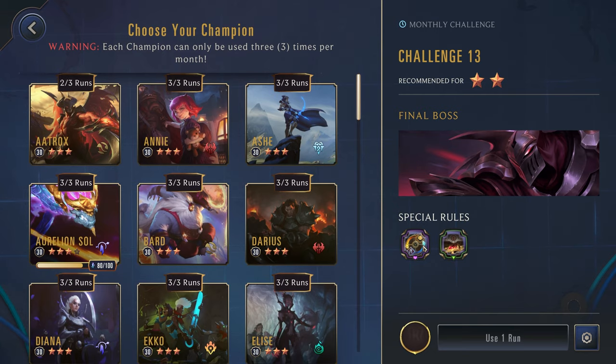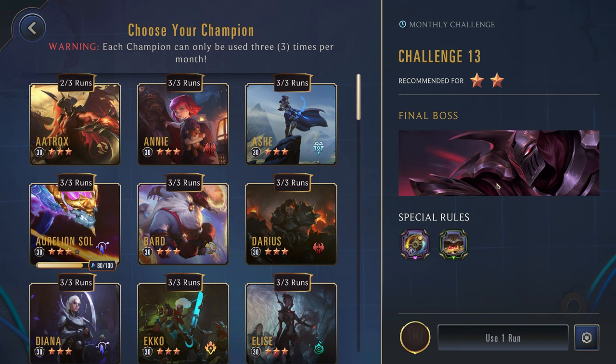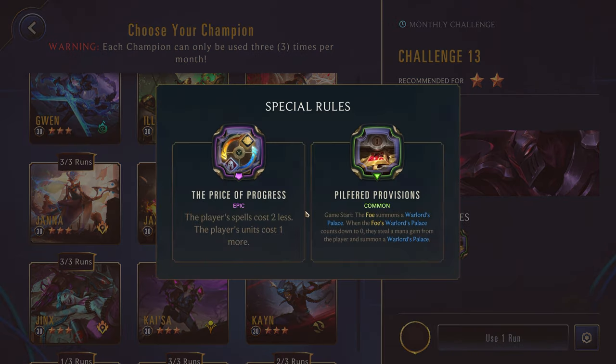Challenge 13 — Zed, so aggressive early. Player spells cost two less, their units cost one more. They're going to summon a Warlord's Palace — when it counts down it's going to steal our mana gems, so that's not great. It might be a little tough against the Zed, but I think I'll play our Janna for this, since having some built-in cost reduction will be pretty nice.